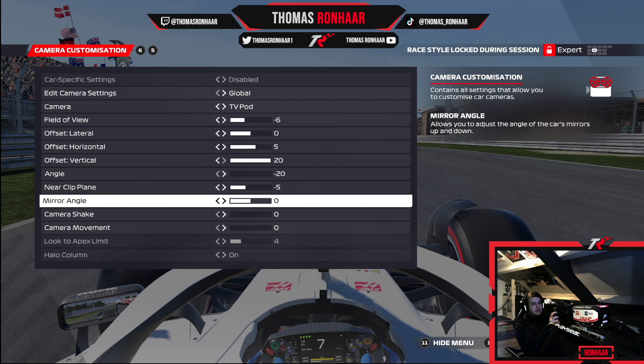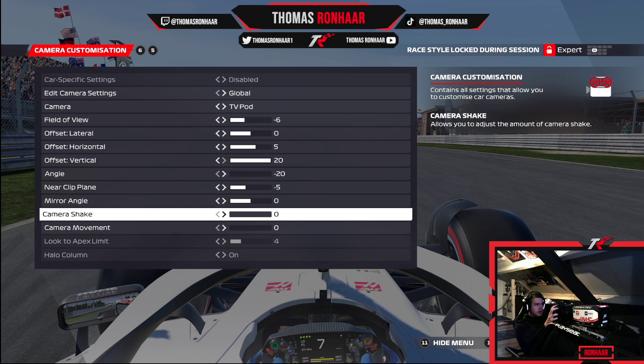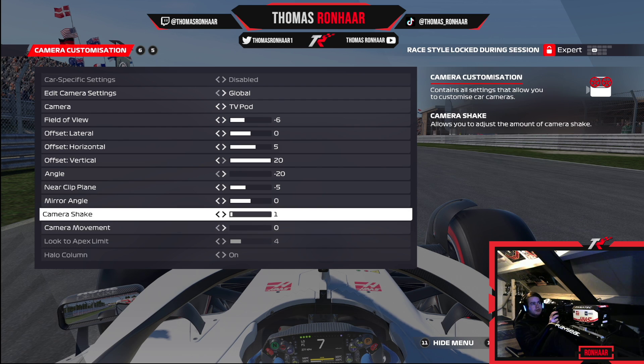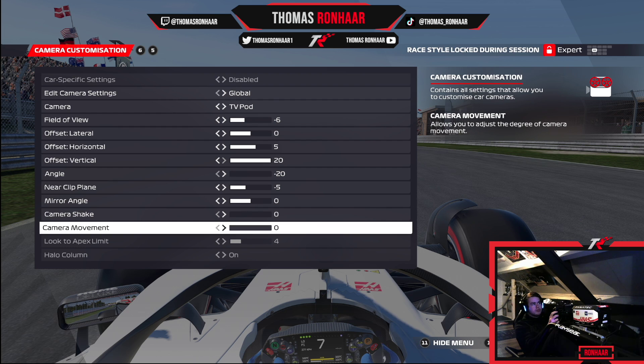With the mirror angle — if you have it on minus 20 you'll only see the tires at the bottom right and left corners, and if you move it up to 20 you'll only see the air. So I'd recommend keeping it between minus 4 and plus 4. I like to have it at 0 so you can see the front of the car. Camera shake and camera movement are both at zero — having them at even 1 feels unnatural and distracting. Make sure to keep both of those off no matter what.